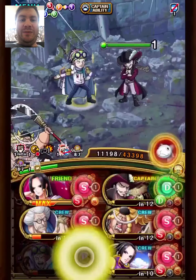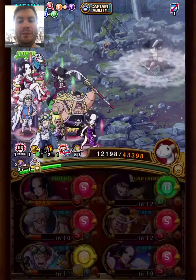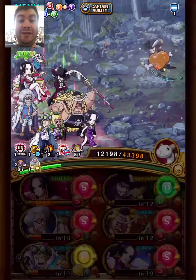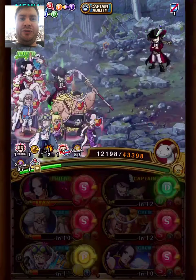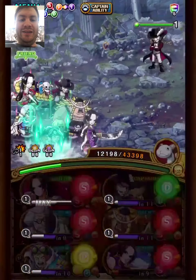We do a lot more damage this stage since we can use Mihawk now — get the Chain Lock. It just makes it a lot easier, since Chain Lock plus Boa Special is way more than enough damage. And the Kobe support is nice here.